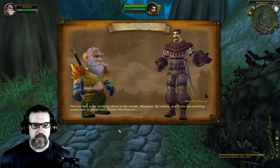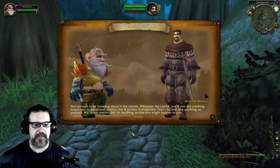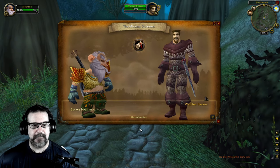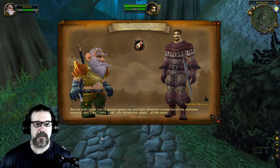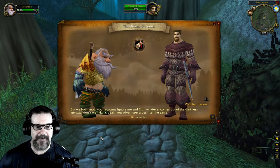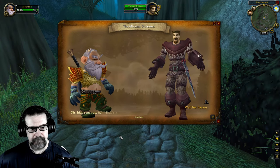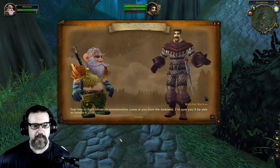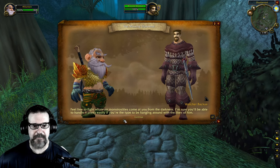The watcher says: 'Not too safe to be traveling about in the woods, Mountain. Be careful and if you see anything suspicious or dangerous, contact the Watchers immediately — don't try to take anything on yourself. We're not responsible for anything terrible that might happen to you.' These guys sound like they have an insurance policy — they don't want to be sued. 'But we both know you're going to ignore me and fight whatever comes out of the darkness anyway, don't we?' Ha — yes!